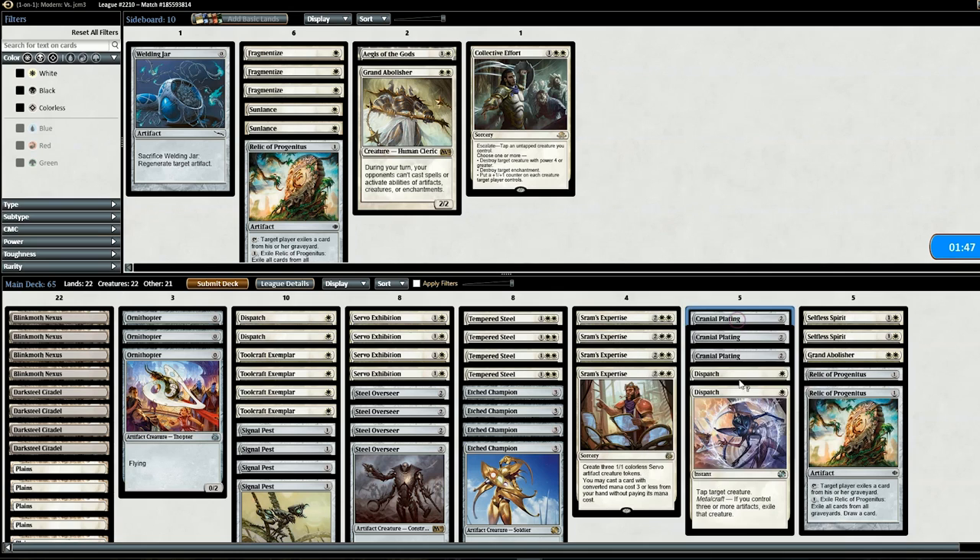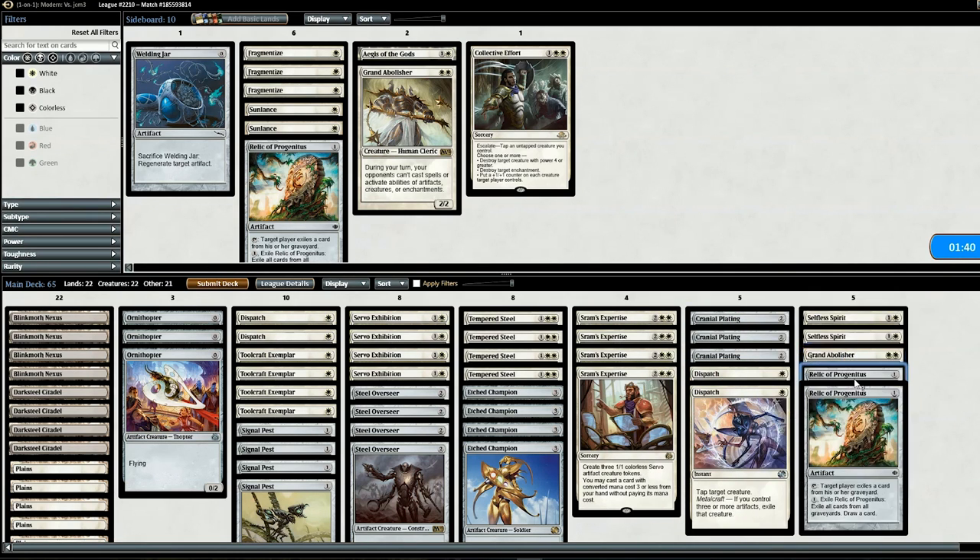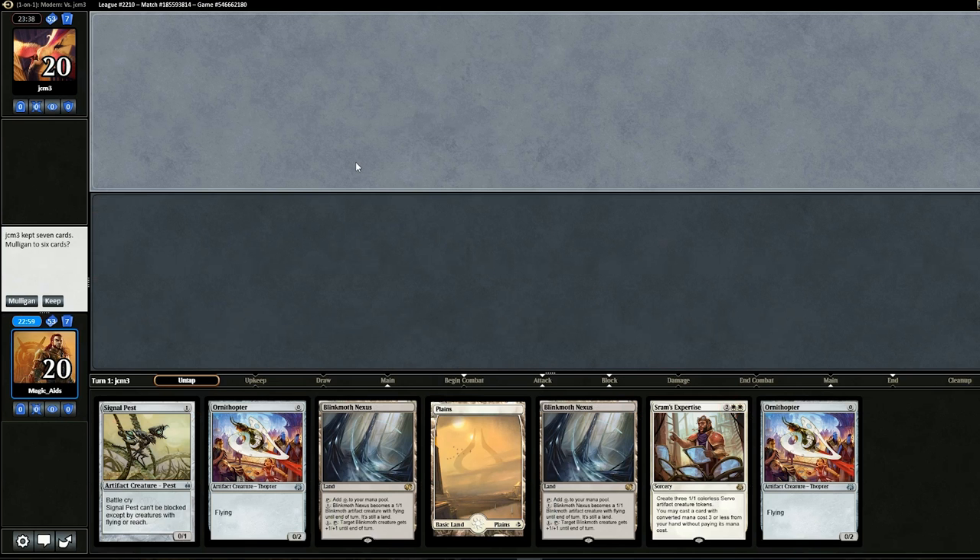Going into game two, we'll get rid of three Cranial Platings and two Dispatches, putting in two Selfless Spirits, one Grand Abolisher, and two Relics of Progenitus. Let's go to game two.